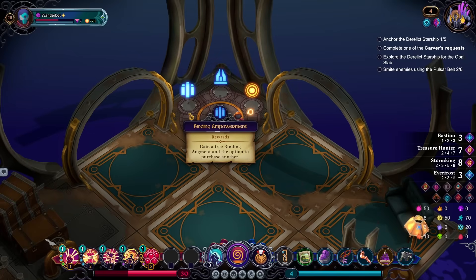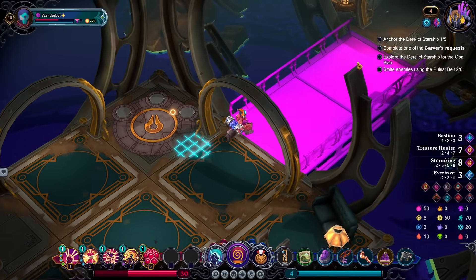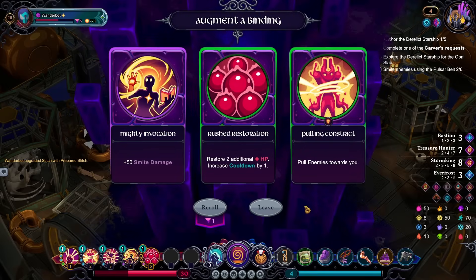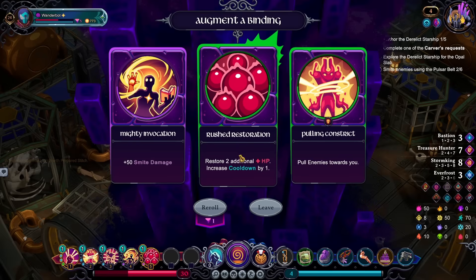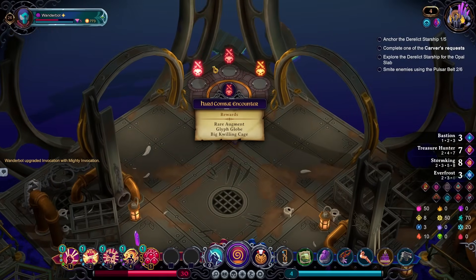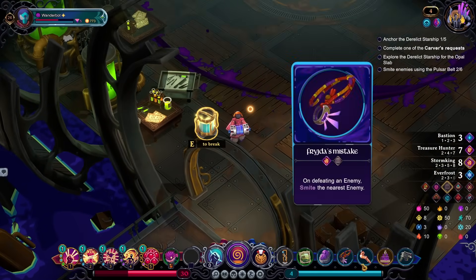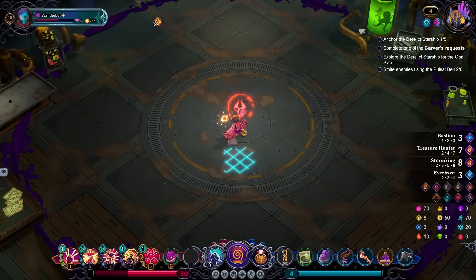What do we want to do? Because I could actually use some Augments here. I'd like to maybe munch some things, but I don't know what I would munch at this point. So yeah, let's go get some Augments. Prepared Stitch — yeah, make it cheap. Pull enemies towards you isn't really that great for me. Extra HP and a shorter cooldown is kind of tempting considering how much I'm getting beaned, but I think we're going to go for Mighty Invocation.